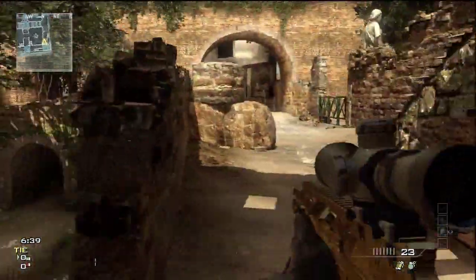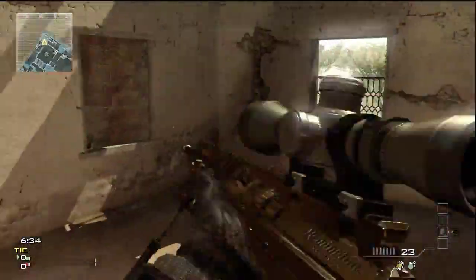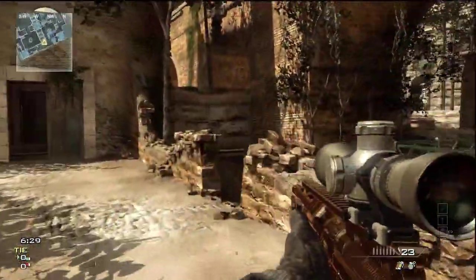If you happen to be underneath them though, this is a cool jump you can do. You just jump up to the wall, jump onto the door, and you can pick them off in the window — or you can jump into the window and get in that two story apartment.